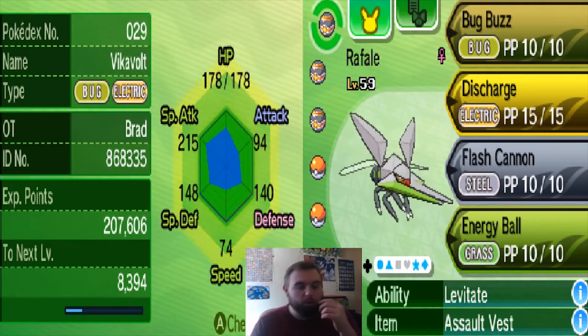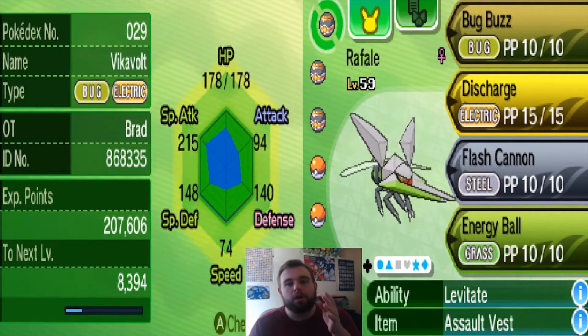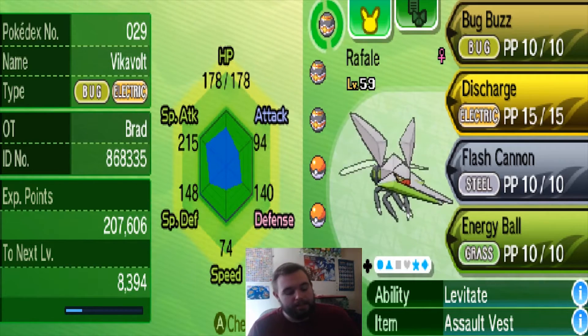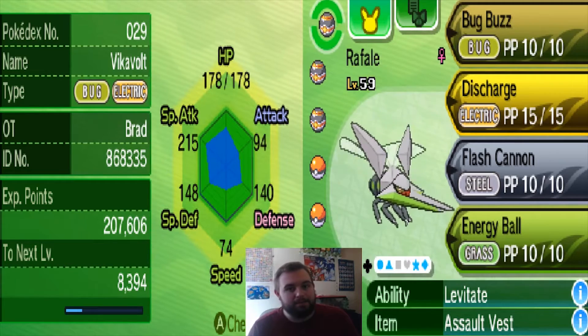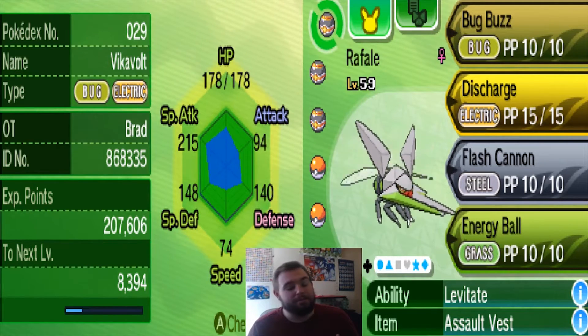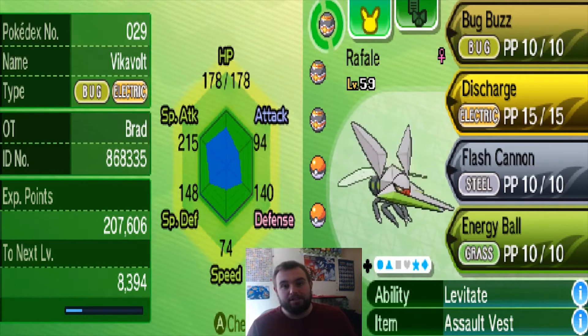So why did I go with a Bold nature Vikavolt when you'd normally go with Modest? Bold nature fits really well because one of your main weaknesses is going to be Rock, and Rock is mainly going to be physical. You're going to see a lot of Rock Throws, Stone Edge, stuff like that — you're not going to take them too well. Most Rock-type Pokemon have a really high physical Attack.